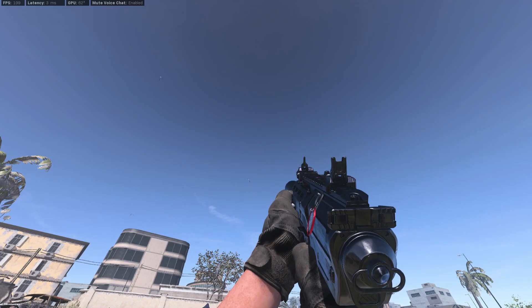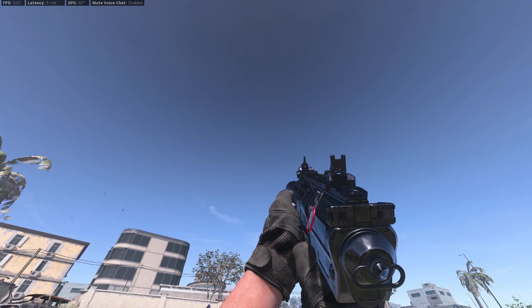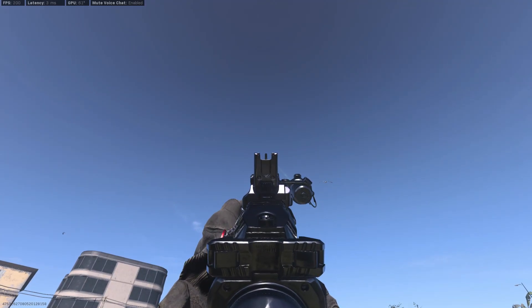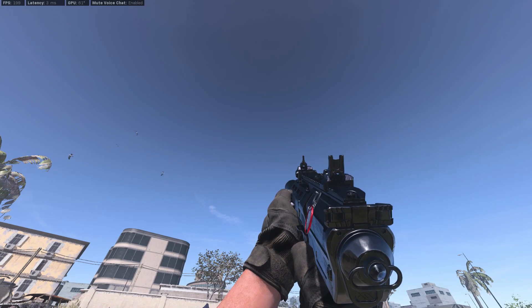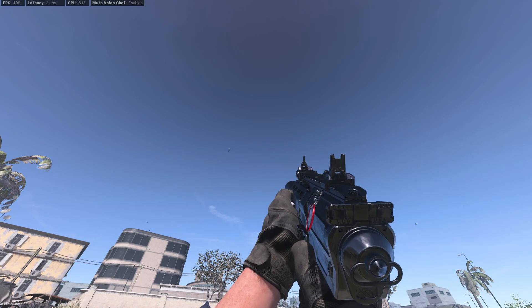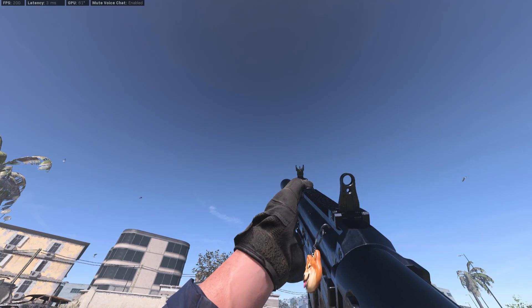Next on the list we have the MP7 — one of the other meta guns in this game. The gun is just satisfying to use, just like the Modern Warfare 3 MP7. With this blueprint, these iron sights are just super clean. Probably the best hip-firing gun in the game when you pair it with the Merc Foregrip and the 5 milliwatt laser — it's just really versatile.